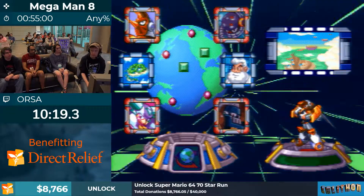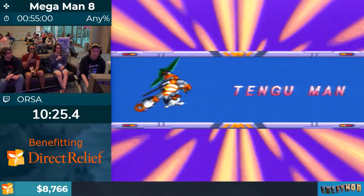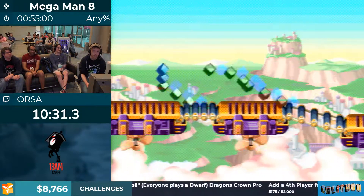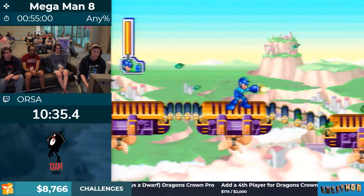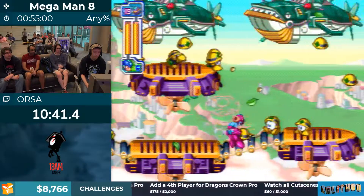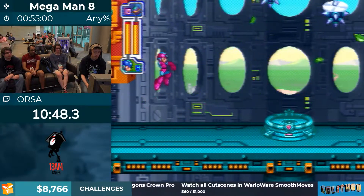This is Tengu Man, our third robot master. This stage has essentially the gimmick of wind — standard 2D platformer stuff. This stage also has a gorgeous background that I think is awesome. Now that we have a couple weapons under our belt, you're going to start to see a lot more quick swapping from Orza and a lot of different strats, but still a lot of Mega Ball stuff.